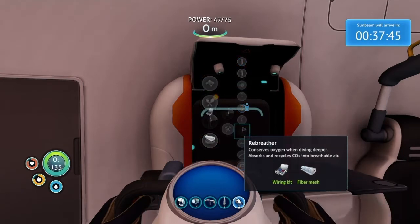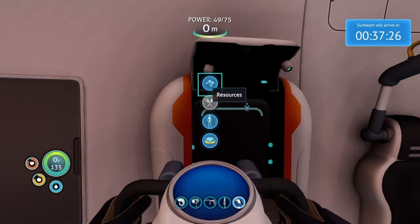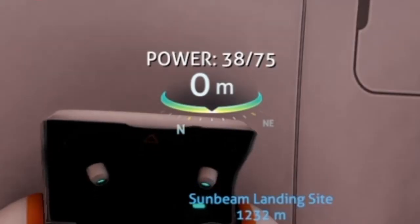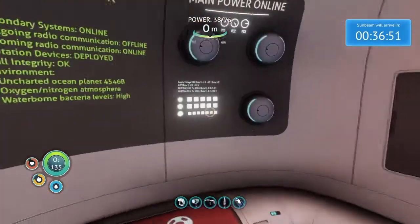Here's something else I want to craft — the compass, which is a bit expensive because the wiring kit requires silver, but I'll make it anyway. Oh, it's automatically installed. That's sweet.